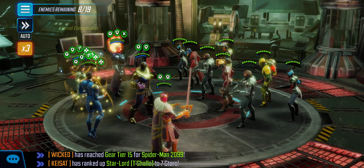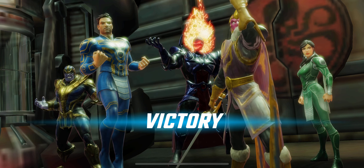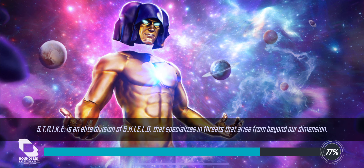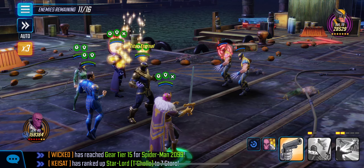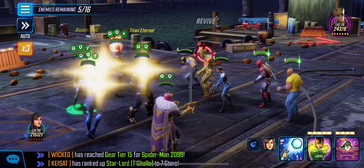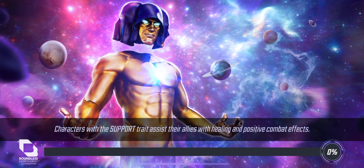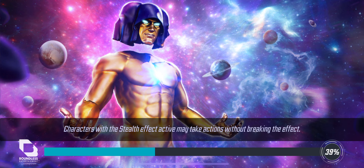I probably should only use his basic or his ultimate. So luckily I haven't had to use Dormammu's basic yet. The idea is that his basic would just kill everybody, right? Where Black Bolt — once he uses his alt, you can only use his basic or a special. And then obviously Dormammu's basic will hit everybody and should kill everybody.